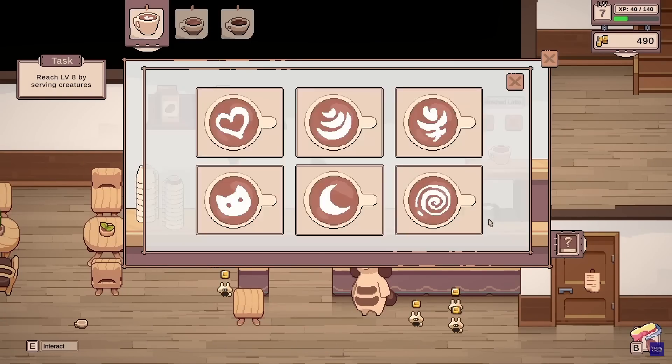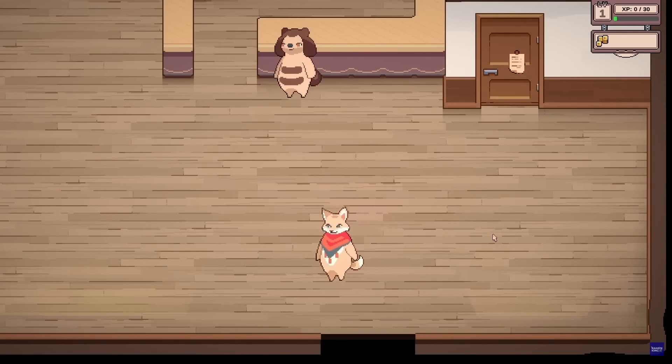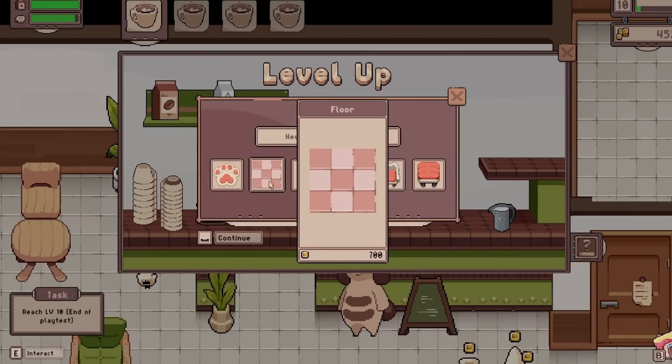As you progress, you'll unlock new brewing options and upgrades to enhance your skills. Personalize every corner of your cafe with fully customizable decor, choosing from a variety of categories to create a space that reflects your unique taste.